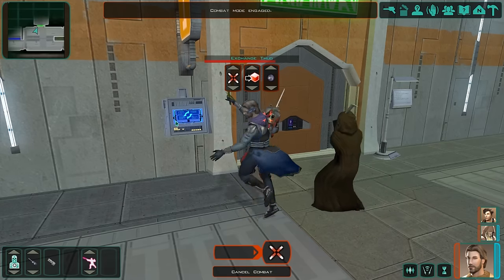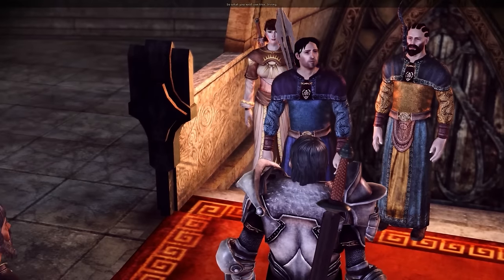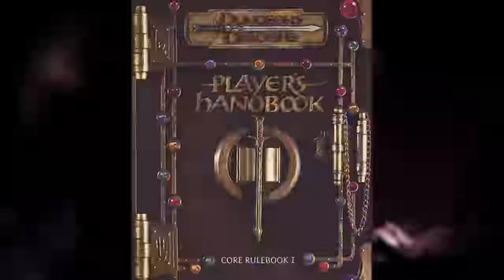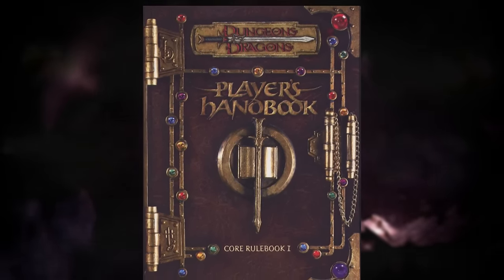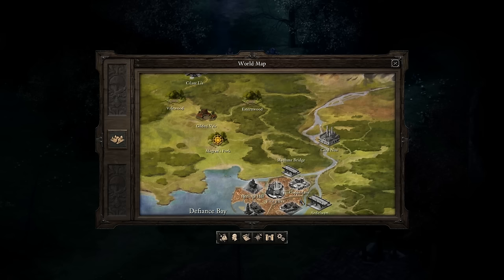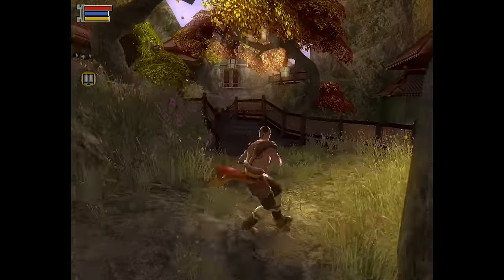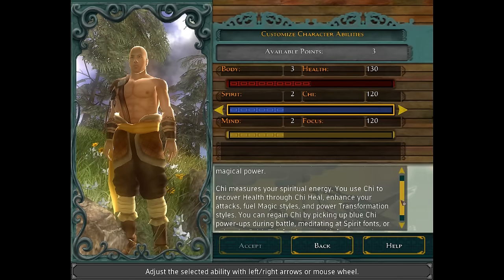In the early 2000s, as video games using these rules became more and more popular, the standard way of distributing ability scores changed. 3rd edition D&D and Pathfinder both suggest rolling six times and then assigning those six numbers to the abilities of your choice. Meanwhile, video games moved towards a point-buy system, where you're given a pool of points to distribute however you see fit.